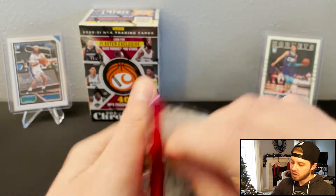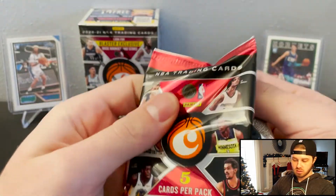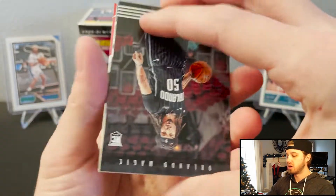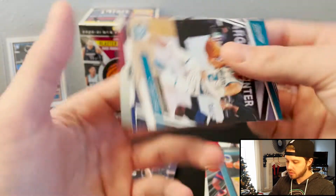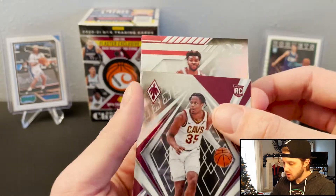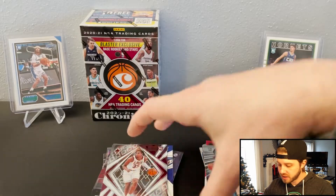It's not an auto — you want the parallels. Cole Anthony, that's the first one we've seen with him. And then I saw it in the back — we've got a LaMelo. Cavs. Rookies and Stars. James Wiseman. Koro. Phoenix. And Patrick Williams. These Phoenix cards are a little bit thicker point, so those are nice to get, especially on the good rookies.